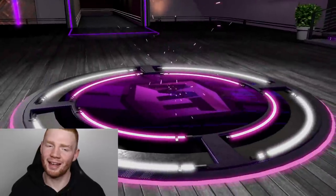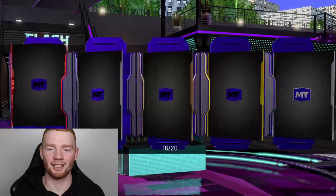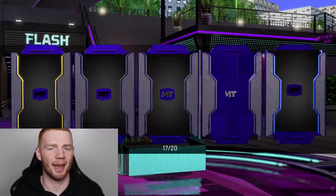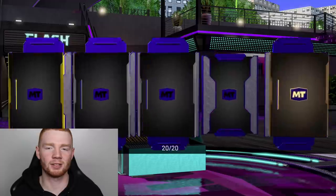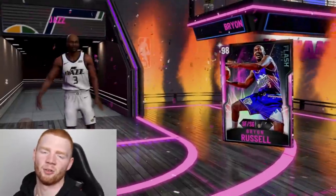Pink Diamond there — on cue, it's going to be Anthony Edwards. Is this the time when the end of the box is actually going to come clutch and hit us with an Opal? It's looking like it. Maybe not — maybe we're just not going to get anything. And now for the final pack of this box, Pink Diamond to end it off with Byron Russell. That box really wasn't good.